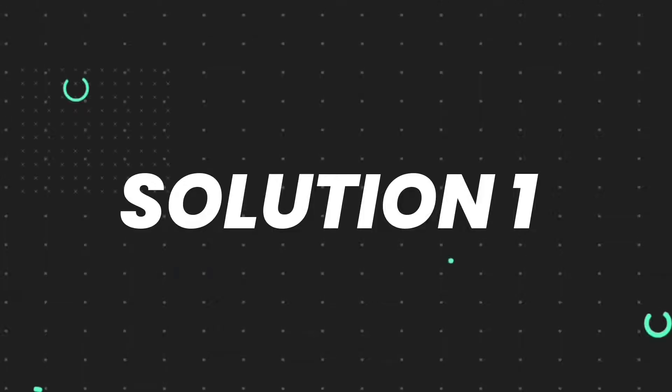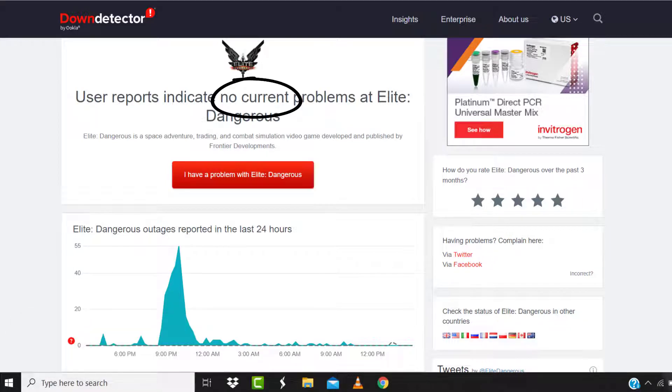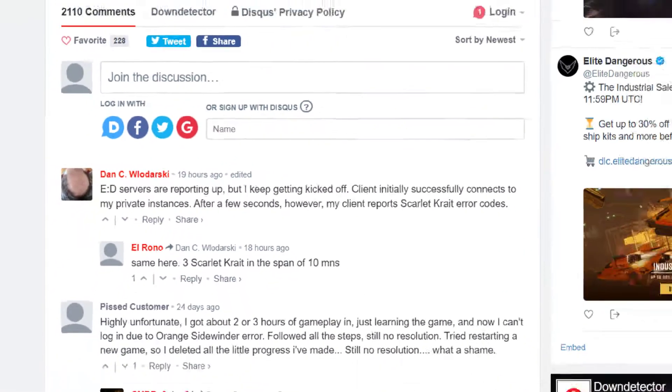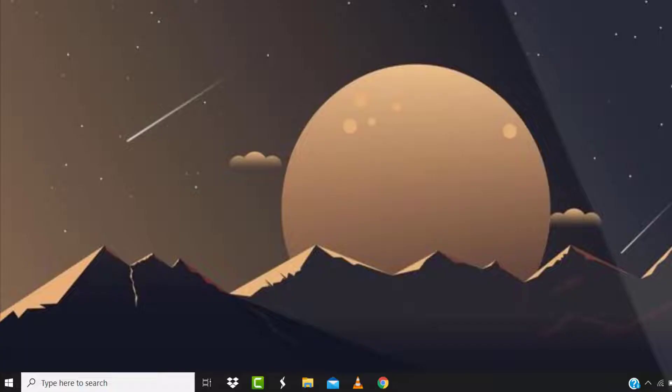First, you need to open up this web page on your browser and check the server status. Sometimes this error can happen due to server issues. If you find a temporary outage, wait for some time and try again later. But if there's no outage and you still encounter this issue, proceed to the next step.